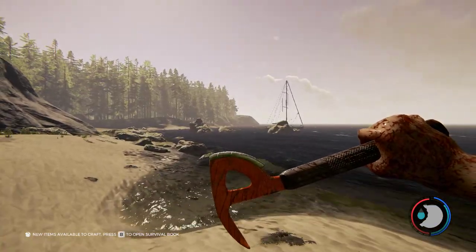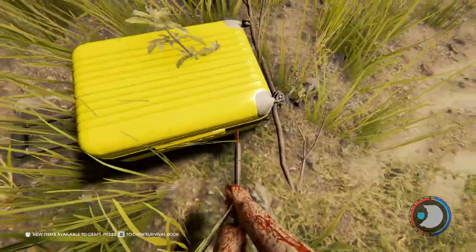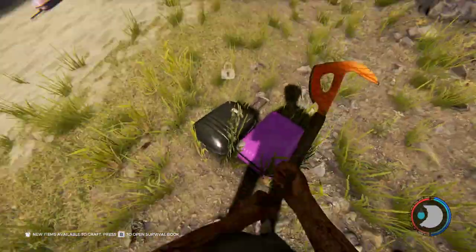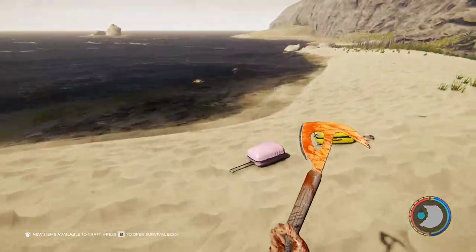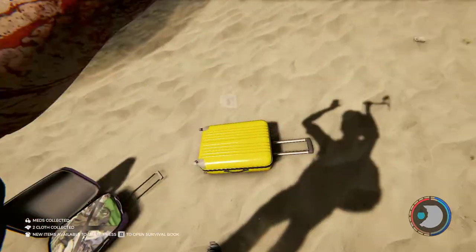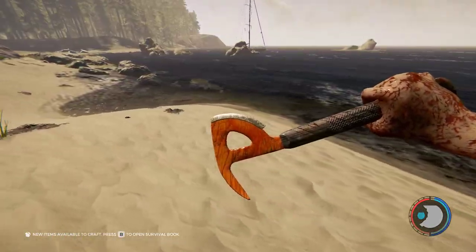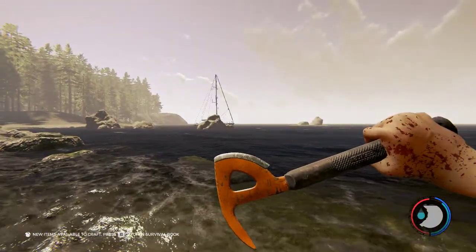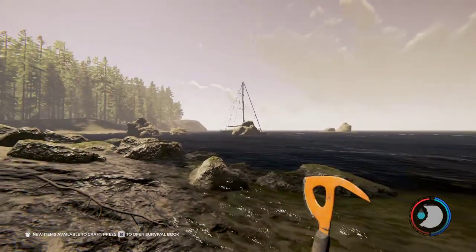Another guide on The Forest. I have done pretty much every guide on how to get every item except for a few things like the tennis racket — I haven't shown that yet, and I don't really care to unless someone requests it. So today I'm going to end the guide series by showing you how to get the keycard — that's what it's called.